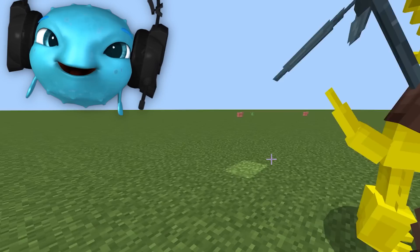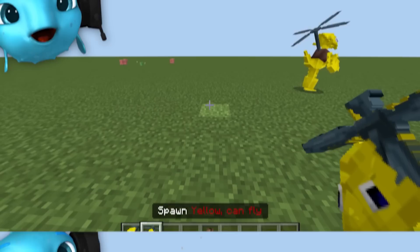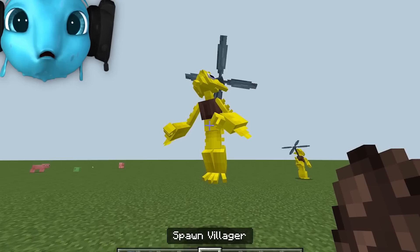Oh, that's a baby villager. No — that is not my fault. I didn't mean for that. They just— it's one hit, bro. Now I want to spawn the one that can fly.